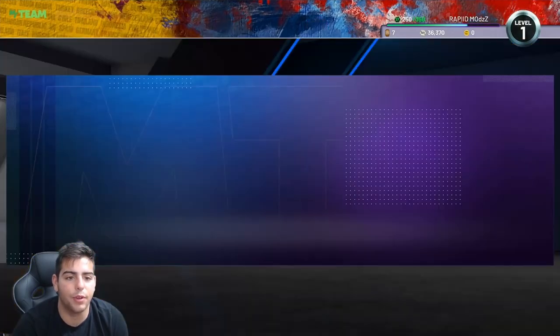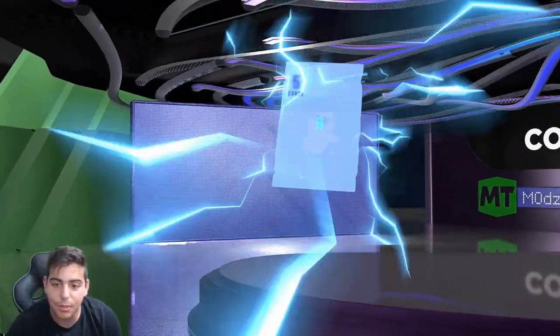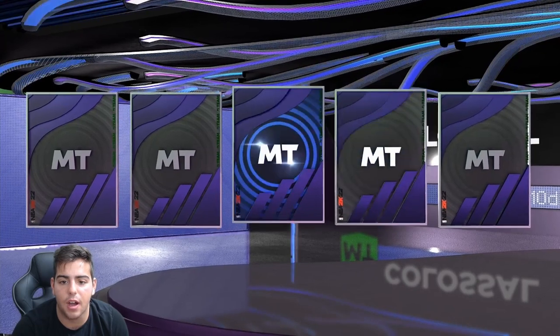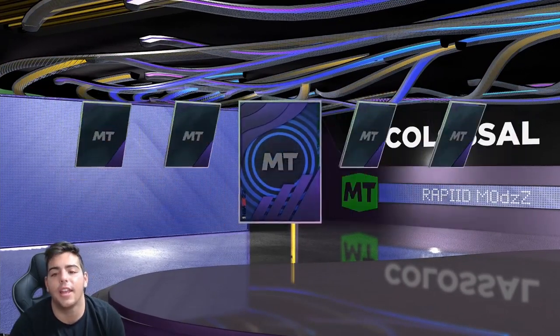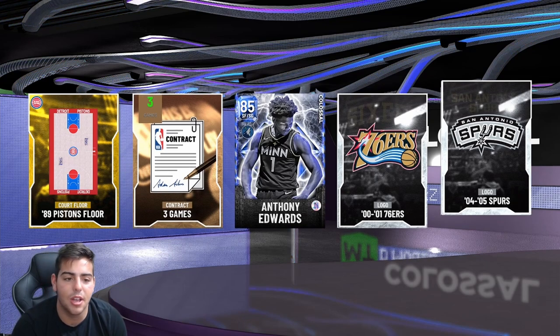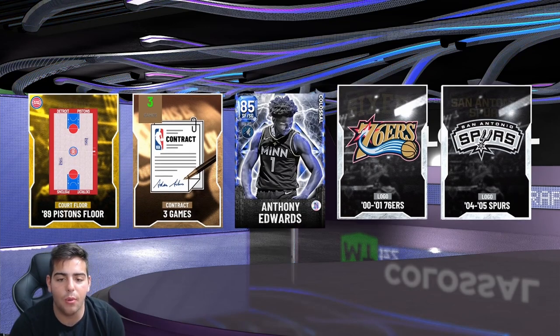Alright, free Colossal Pack — it's a deluxe. We get a free colossal player in this pack. Let's see what we can get — Sapphire, I'll take it, not gonna complain. Anthony Edwards! That's a free Anthony Edwards — welcome to the no money spent squad!